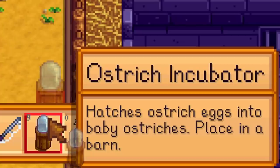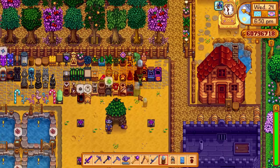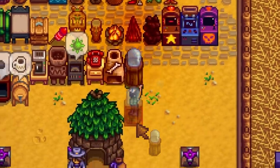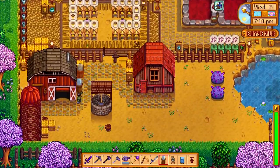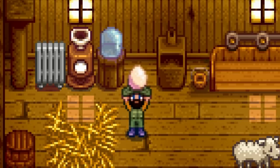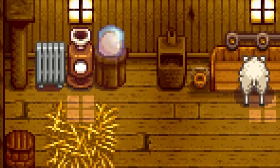There's also the ostrich egg incubator, which hatches ostrich eggs into baby ostriches. You need to place this inside a barn — you can't place it outside. There's a new animal in the game: the ostrich. I believe you can only have them on the beach farm, but you place an ostrich egg — one of the new products in the game — into the incubator and it will create a baby ostrich.